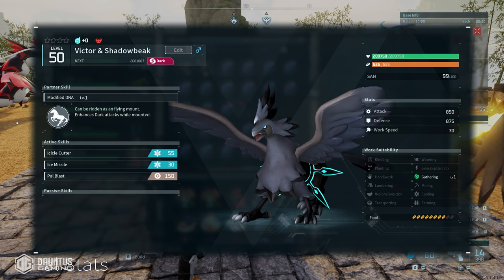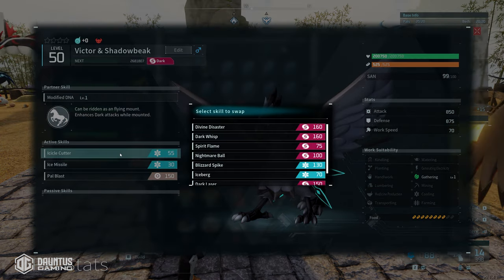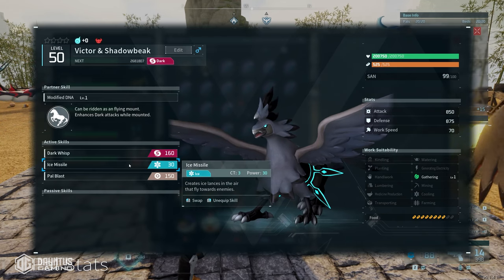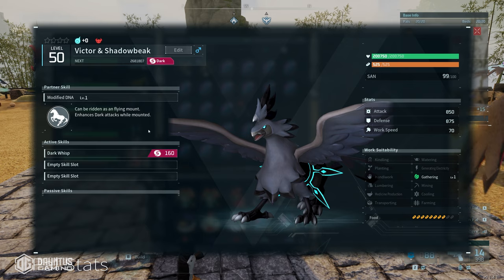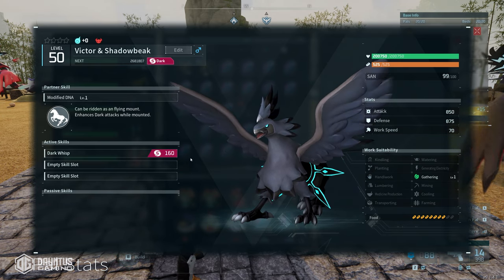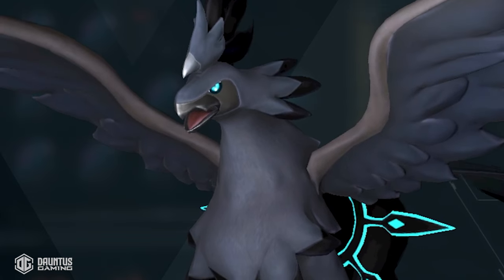He doesn't appear to know Dark Wisp, but don't worry — he actually does know the skill. Click into the active skills and Dark Wisp is in there along with everything else. Go ahead and remove the other active skills because the only one you want to pass down is Dark Wisp. I have a suspicion that if it's the only active skill, it has a better chance of being passed down. Once you've done that, you're done with step one.